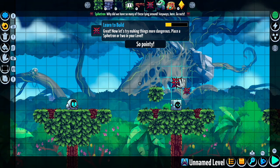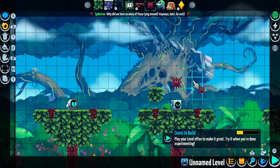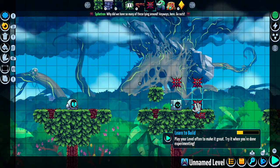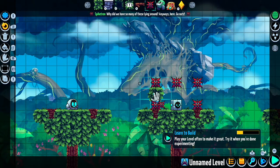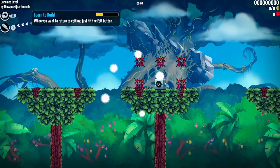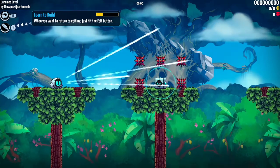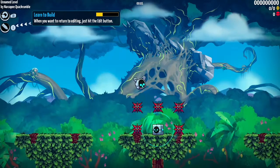Here we are at the very start, where you get introduced to the editor, and we can put little spiky things. I have a diabolical idea — yes! I know how I am going to lay out my ultimate Levelhead course. Bear with me here, folks. This is just a test run to see how this works. Oh yes, I like this — this is going to be excellent. I am basing my level around this mechanic.